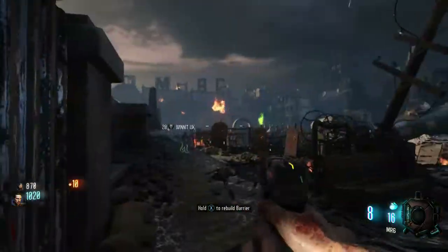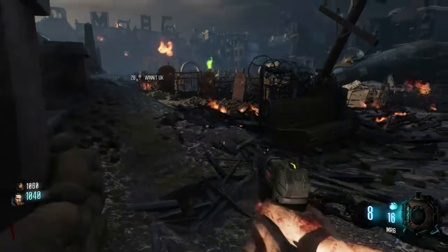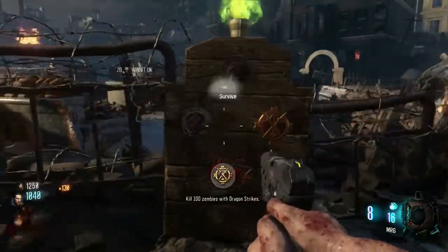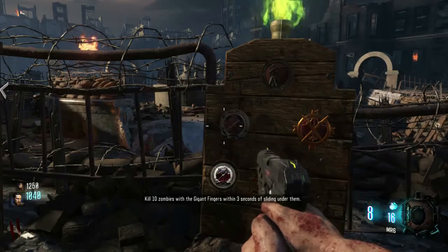Oh damn, there's the dragon. Yeah, it breathes fire down on the map, which makes napalm zombies that explode when you shoot them. Which is super annoying.